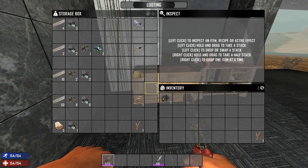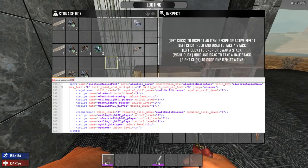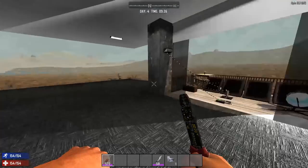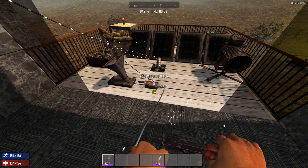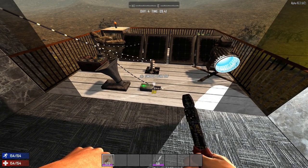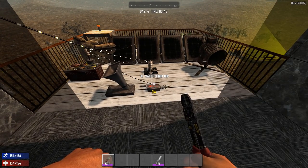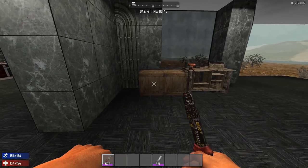If you want to make some noise, the speaker is the perfect nuisance companion. It requires the electric basics perk of two before it's unlocked, but after that it only costs four forged iron and three electrical parts, so they're pretty cheap to make. Place it down, connect it, and if you switch it on, well, it can be fairly annoying. That's where you combine it with, for instance, the motion sensor.